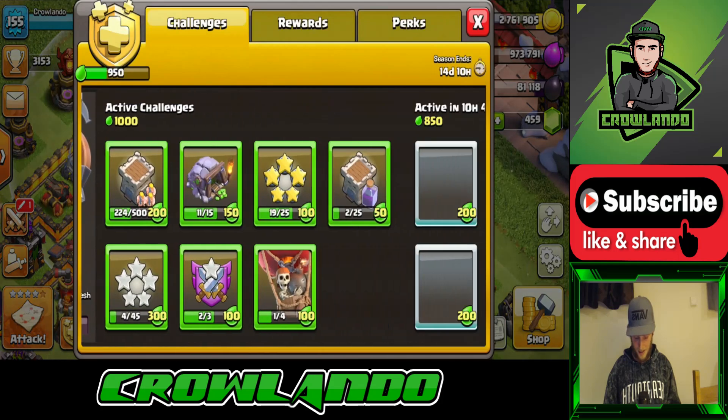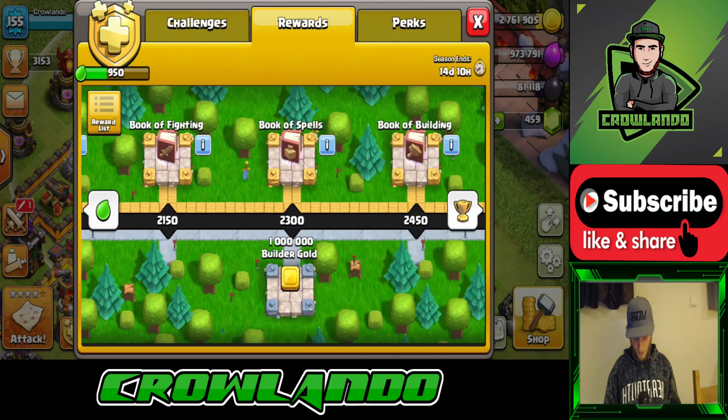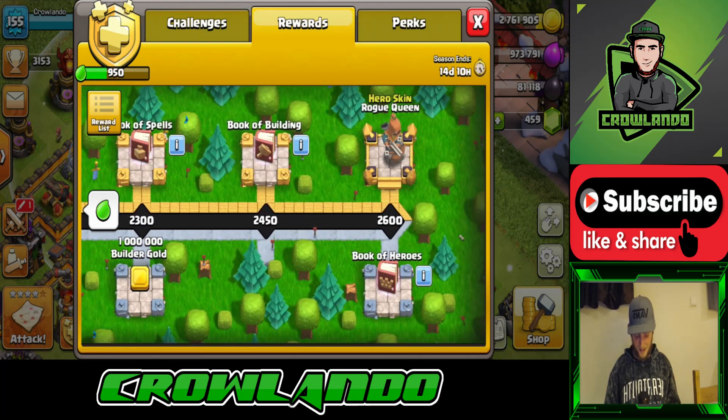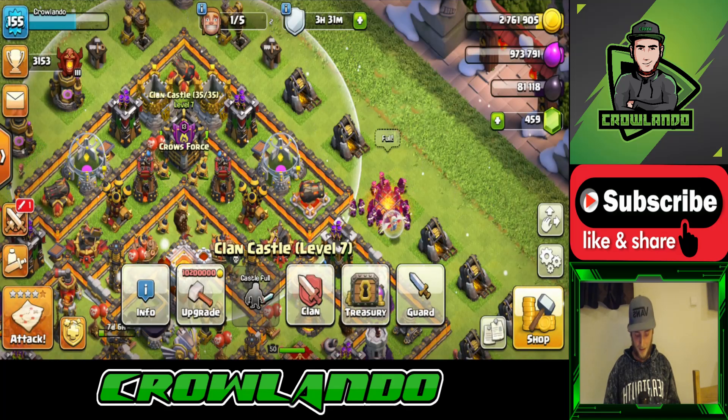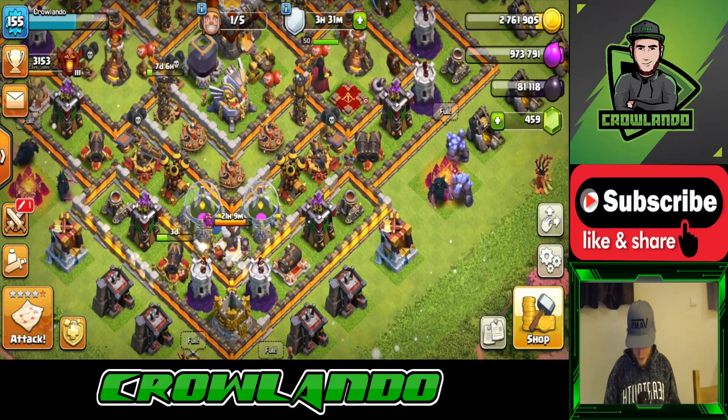I don't really spend gems, so I don't need to. The amount of runes you get from the Gold Pass is just ridiculous — right now I've got two and probably more inbound. I've also got about four books — Books of Heroes — and the new Rogue Queen hero skin. We've checked the shop and there's only one more thing to go.